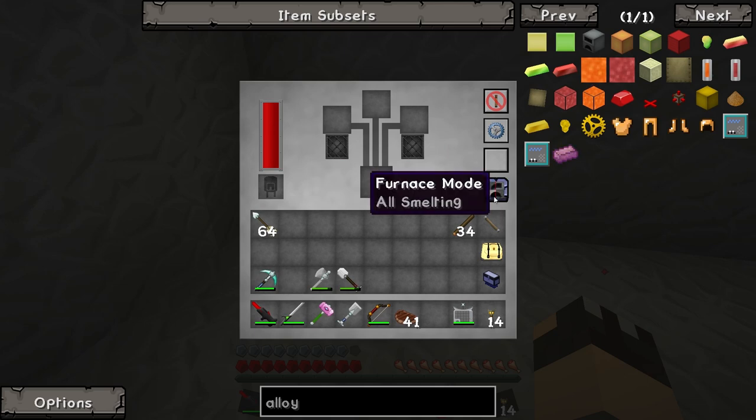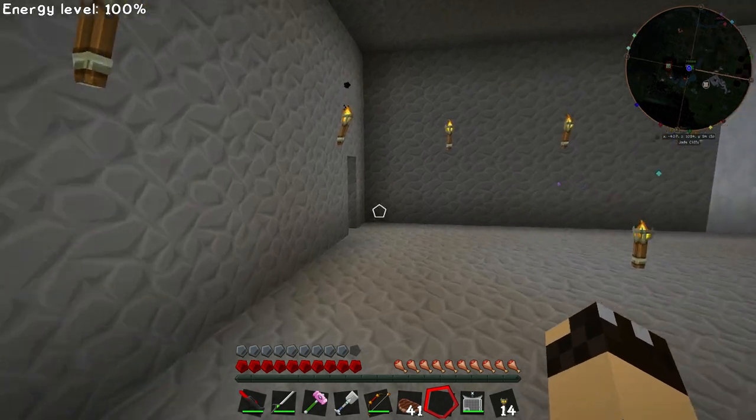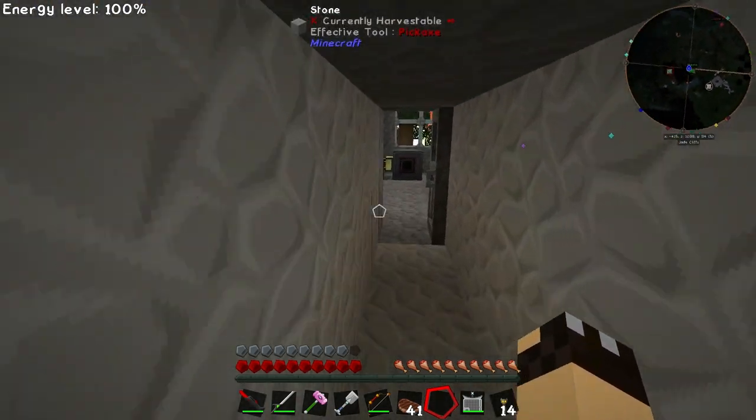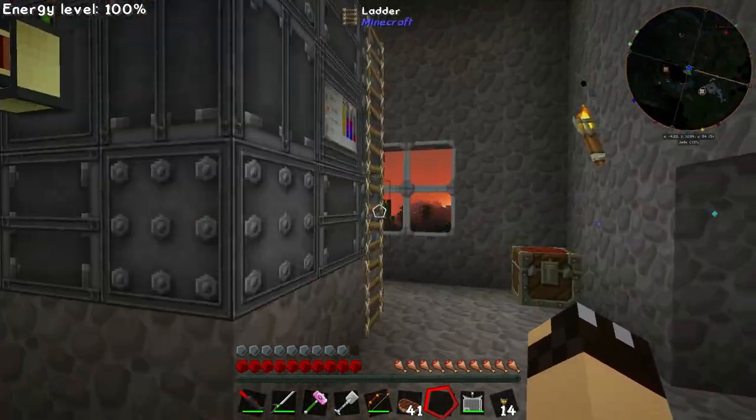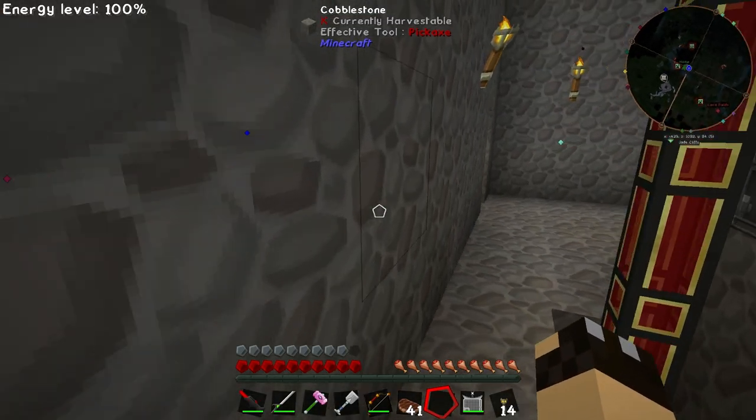We can actually put this into furnace mode as well — alloys only, furnace only — we want this to be alloys only. It's at 100k, so it's currently maxed. Is the energy from the reactor still going down? If it is, we need to put in an energy cell. It is still going down, so I think we are going to have to put an energy cell in — it's still obviously drawing power, not at a great rate, but it is still drawing power.